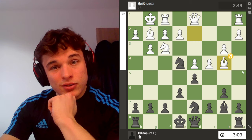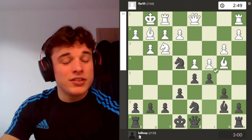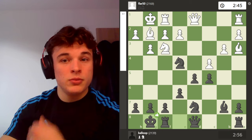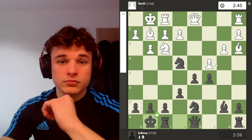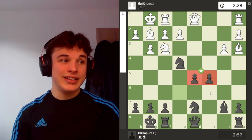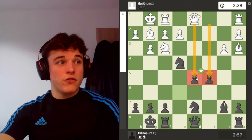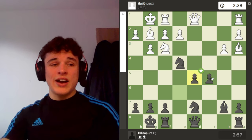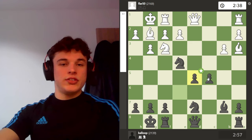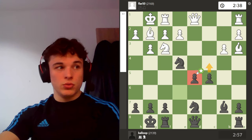But my opponent doesn't let me do this. He plays bishop b4, which stops me castling, and this basically forces me to play c5, where after takes-takes I cut off the diagonal and I can now castle. My pawns look a little bit fragile, especially after takes-takes. This is often called a hanging pawn structure — where it's just two pawns, especially when the files are open against them, and they can't defend each other at the same time.